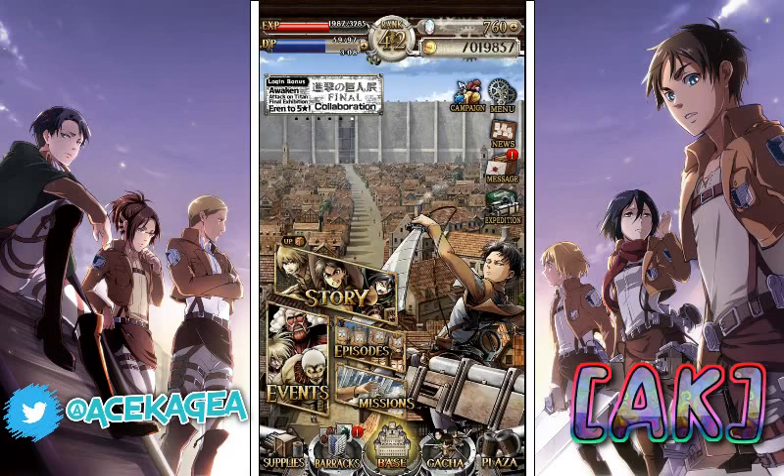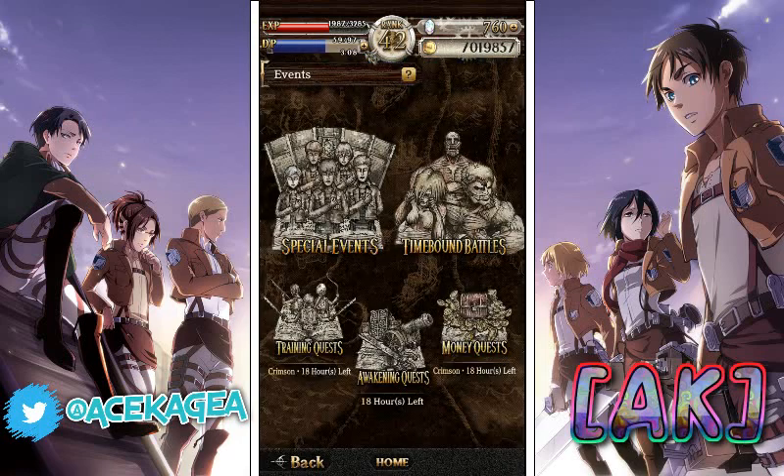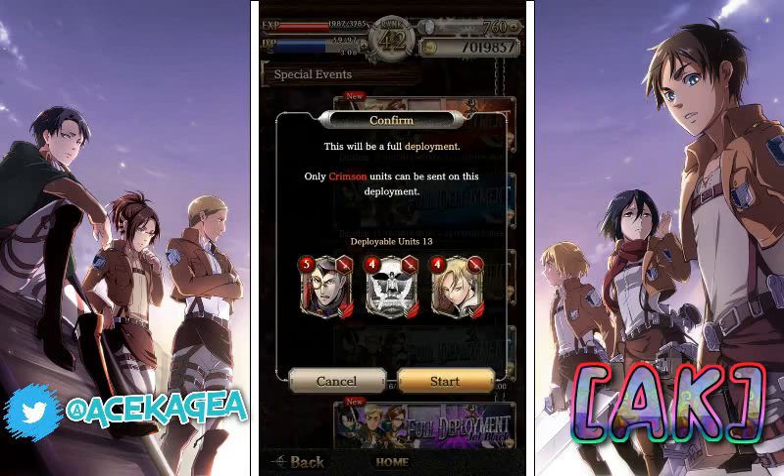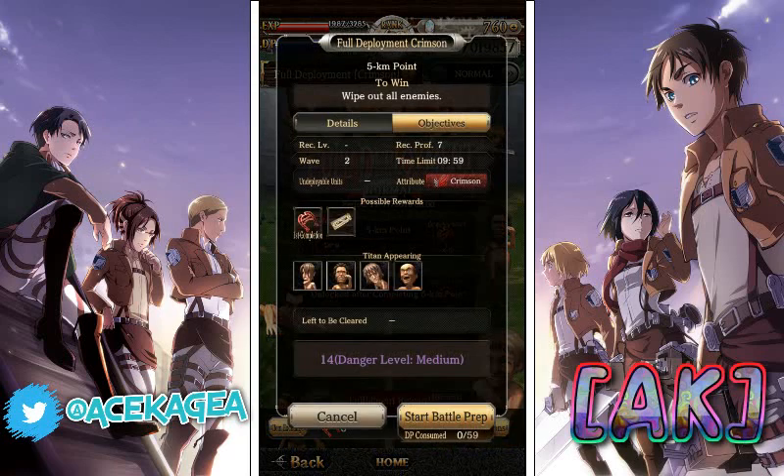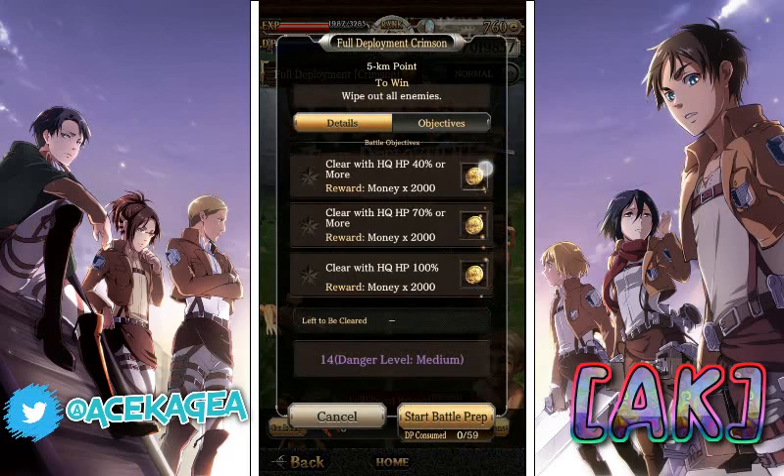You also get gold out of objectives for some missions. If we head on over to Events and then Special Events — Full Deployment — let's start it. If we go to Five Kilometer and look at the objective rewards, I get 2,000 gold per objective cleared. This isn't for all missions; you've got to check to see what it is for every mission.